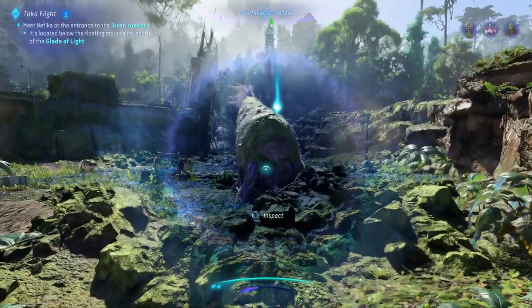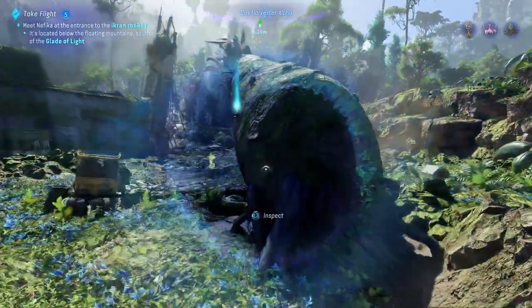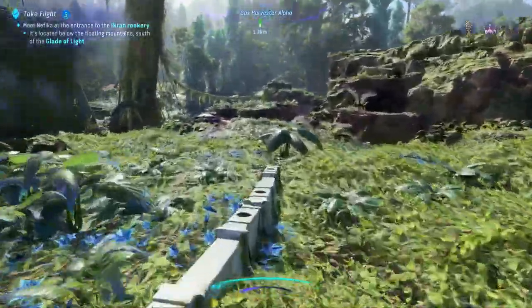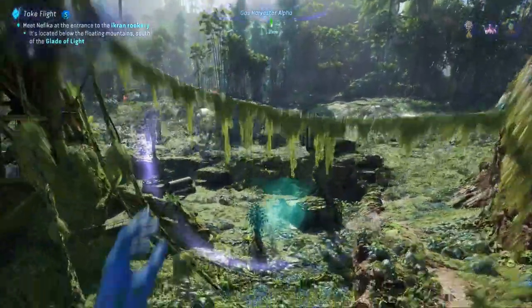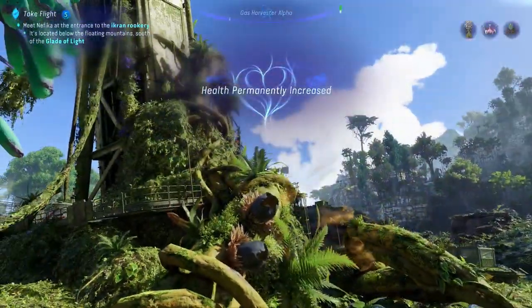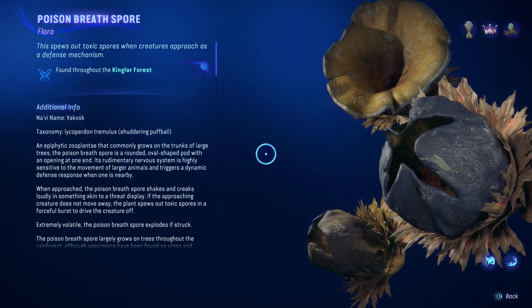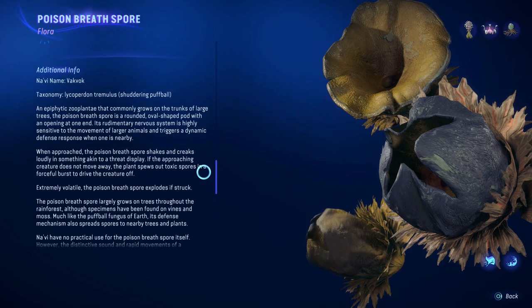There's still something there. A large plant with a decline flower-shape body. Oh one second, that's what it's trying to show me right there. Am I correct? Is that the health one? Yes - let's just touch this. This increases your health permanently, that's good. Nice. Oh what is that? Poison breath spores - that commonly grows on the trunk of large trees. The poison breath spores have round-shaped pods.